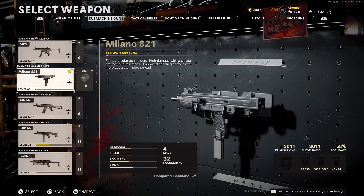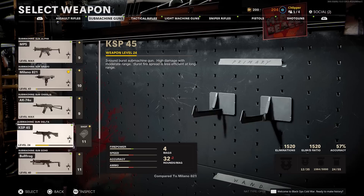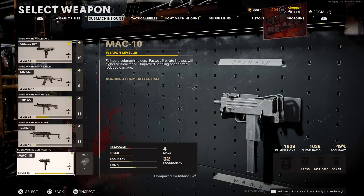As of right now, there are seven different SMGs you can play with in Cold War Zombies. Two of them have been added post-launch and have come with either the battle pass or just some free content during the season, and so we've had time to play with these as well.